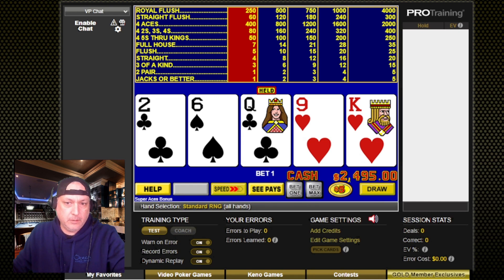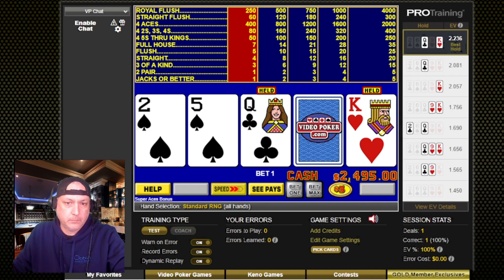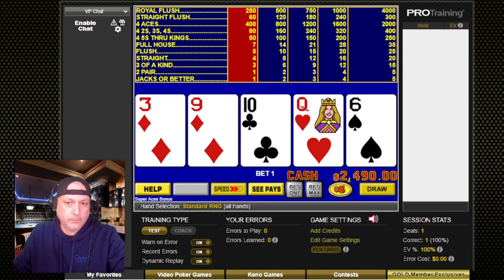Alright, so we'll probably keep our king and our queen here. We're dealt 3, 9, 6, 10, 10. Alright, looks like our queen.